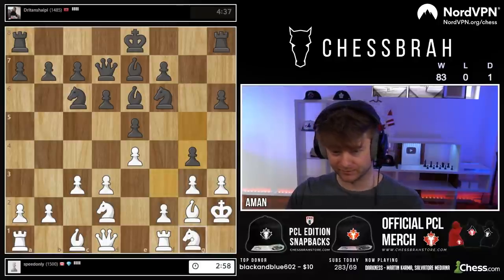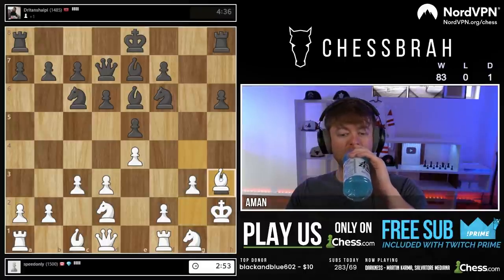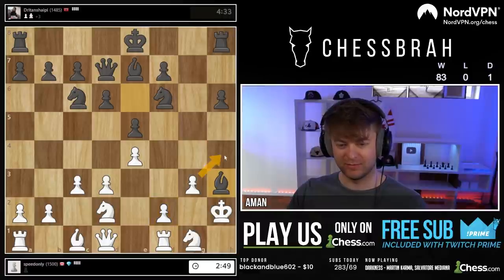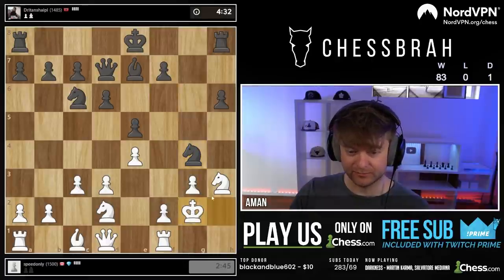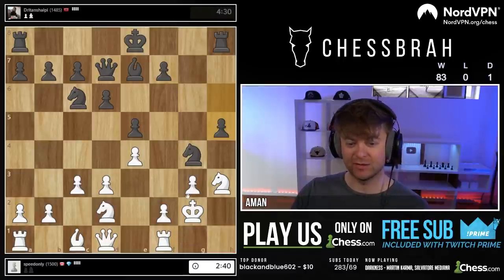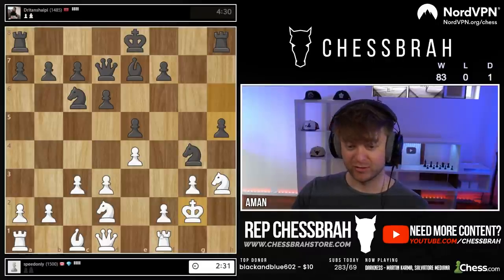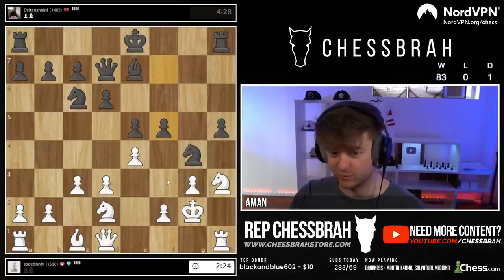Let's go knight g1. Thanks for the reminder. This is the structure I want - I don't want to have to take at some point. My knight here is probably not the best-placed piece, but if I start using this h-file, I think things could really turn around. This is the exact same thing as I did in the last game - you can start using the h-file just as much as your opponents do. I'm gonna bring the rook over there and even get knight f3 in.